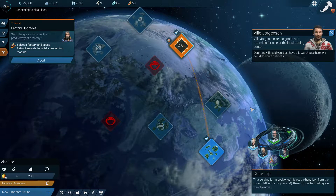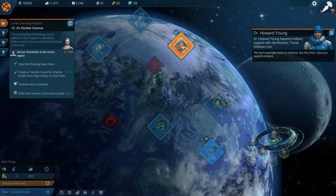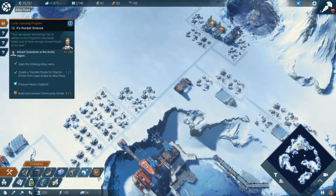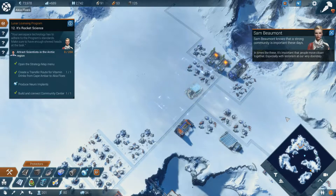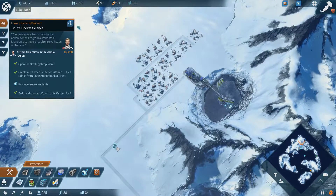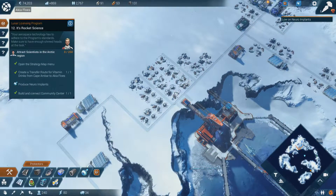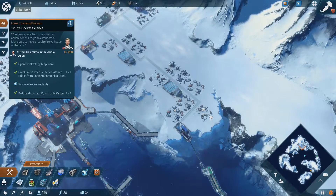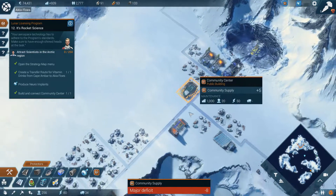Let's go back to the Arctic. Is this guy gonna tell me about his warehouse every time I load up the Arctic? For this time I give you explicit consent. Another one of those defense missions. Let's drop down the community center — I'm gonna drop it down somewhere in the middle, but I'm not sure if that's gonna work. In times like these it's important that people move closer together, especially with terrorism at our very doorstep. So these guys — actually let's pick this up. These guys are not in the community now, so that is a shame. The human analyses show unfulfilled demand for specific commodities. Even these guys are not within the community. Some of them.